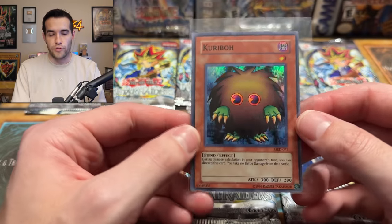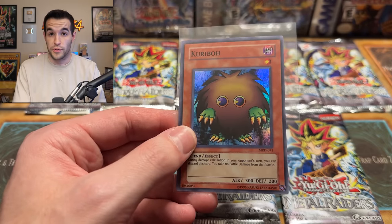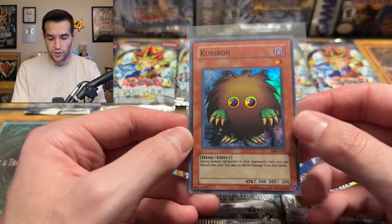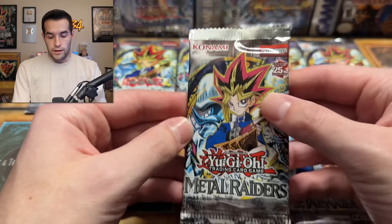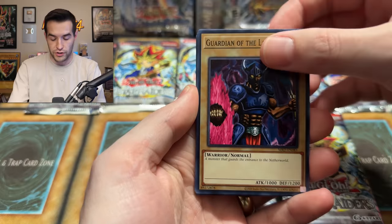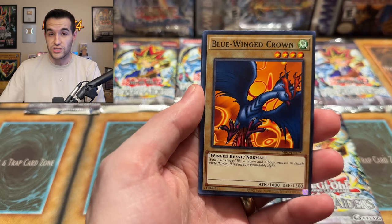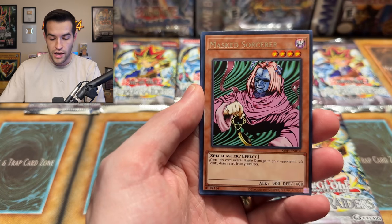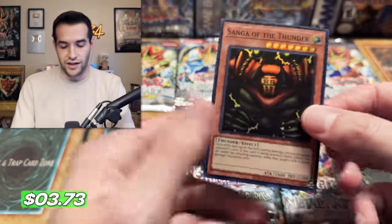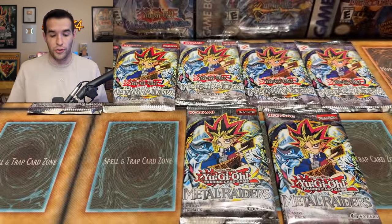I do wonder if 2017 will get more valuable over the years, because it is the last printing in the old card style — these 25th anniversaries use the new card style and that will probably be how they reprint going forward. Opening another 25th anniversary pack: Mask of Sorcerer and a super rare Sanga of the Thunder! That foil is making the Gate Guardian — maybe we'll pull it out of a later pack.